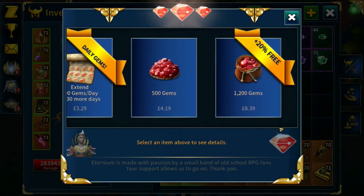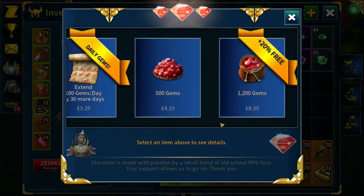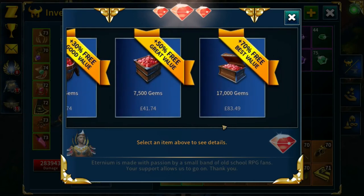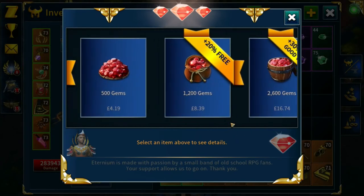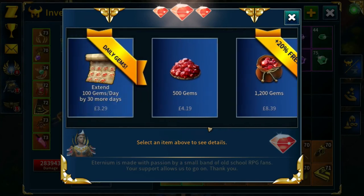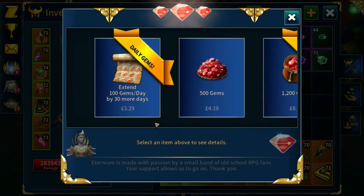I only ever buy this if it's affordable and I can see a purpose or value in those gems — if I can't meet both of those, it doesn't get bought. Other packages are available: 2,600 gems for £16.74, or 3,000 for £3.29. None of the other packages look like particularly good value — £83, that's probably $99.99. I'm not telling you you should or shouldn't buy gems; it's up to you.